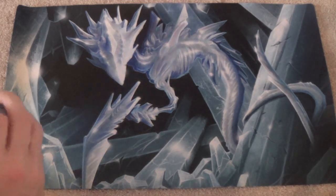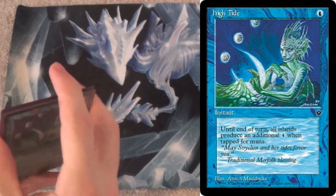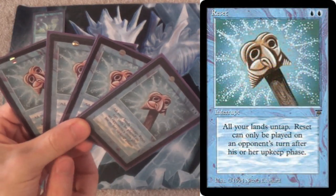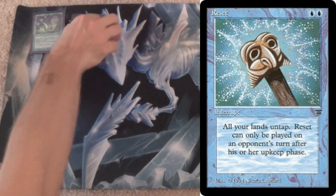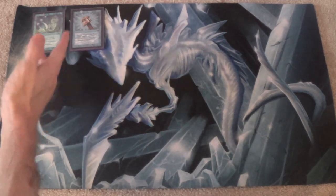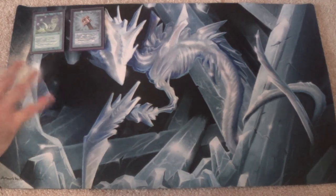First off, four High Tide — let's get the important pieces out of the way — and four Reset. Reset is a fun little card. It can only be cast on the opponent's turn after their upkeep, so there's a nice little restriction. Not only can you go off at instant speed, but you actually must go off at instant speed. By go off, I mean you're going to play High Tide, cast a bunch of spells, untap your lands with Reset, and rinse and repeat.